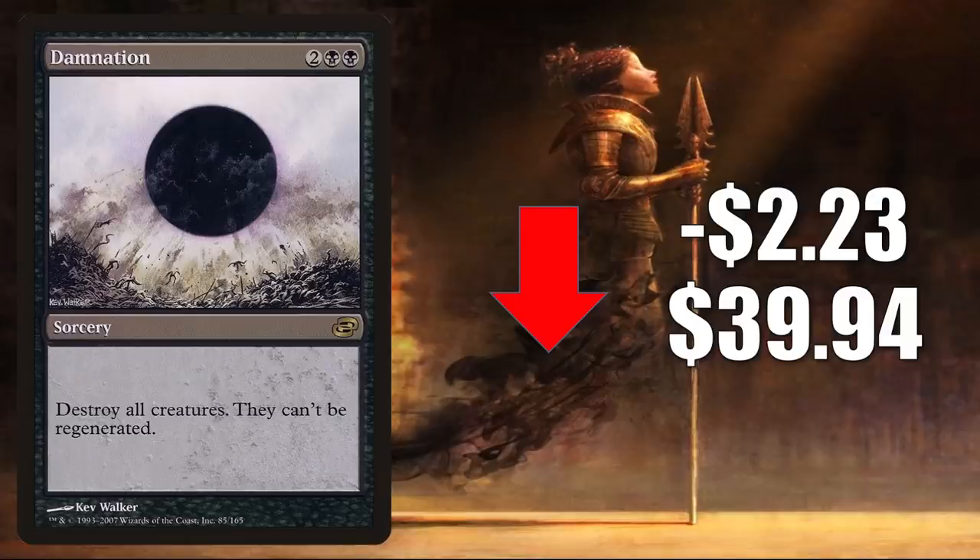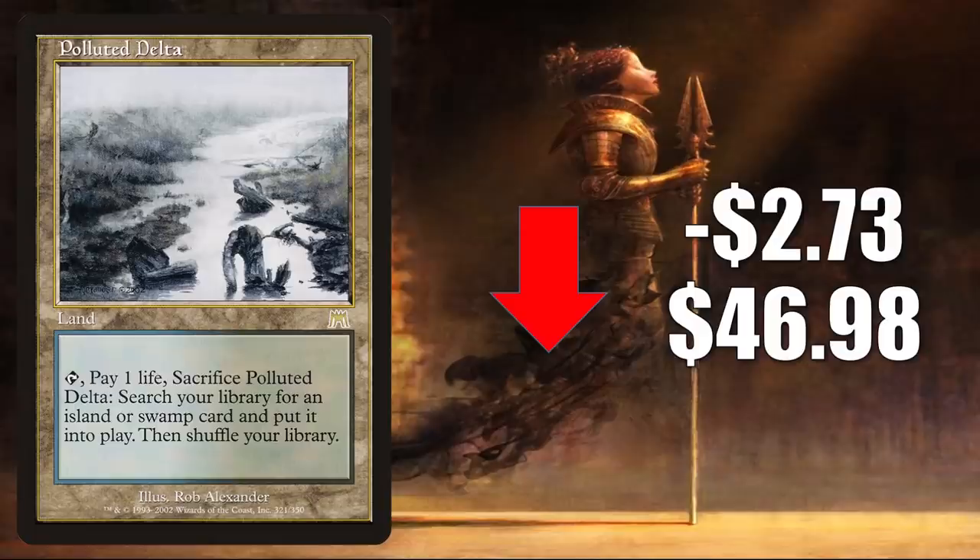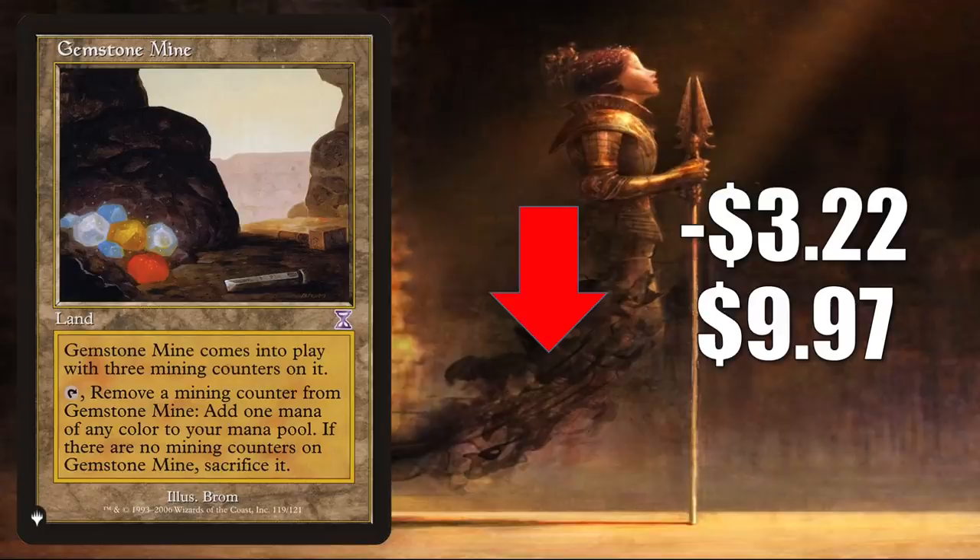Number 5 is Damnation from Planar Chaos, down $2.23 to $39.94. This is being reprinted in the Artist Series Sub McKinnon's Secret Lair, which is why it's so soft right now. In Modern it's in Sultai Uro and more, and it's a highly played board sweep in black for Commander. Number 4 is Akroma's Memorial from the list, down $2.69 to $31.99, actually seeing increased Commander play with partner commander Akroma Vision of Ixidor and other new cards from Commander Legends. Number 3 is Polluted Delta from Onslaught, down $2.73 to $46.98 — this recently spiked pretty aggressively and has been normalizing back down. It was also reprinted in Zendikar Rising as an Expedition. It sees a lot of play in Modern, Legacy, Vintage, and Commander like all Fetchlands do. Number 2 is Gemstone Mine, another card from the list trying to find a reasonable price point, down $3.22 to $9.97. You'll find this in Modern Ad Nauseam, Dredge, and Legacy Dark Depths and Dredge.